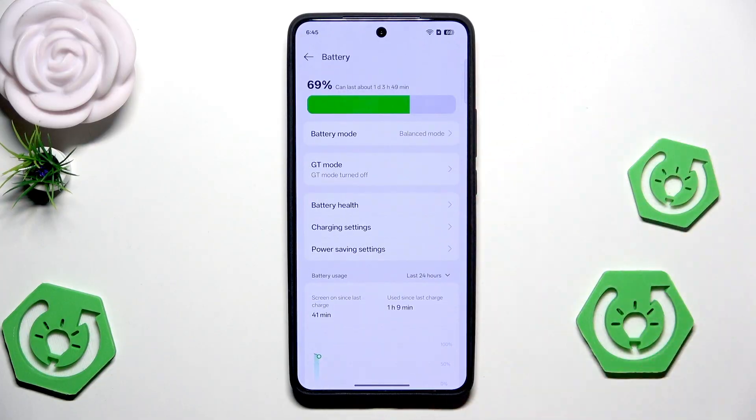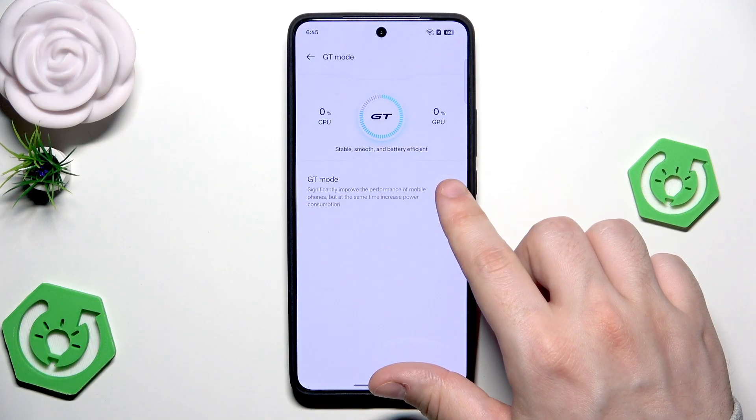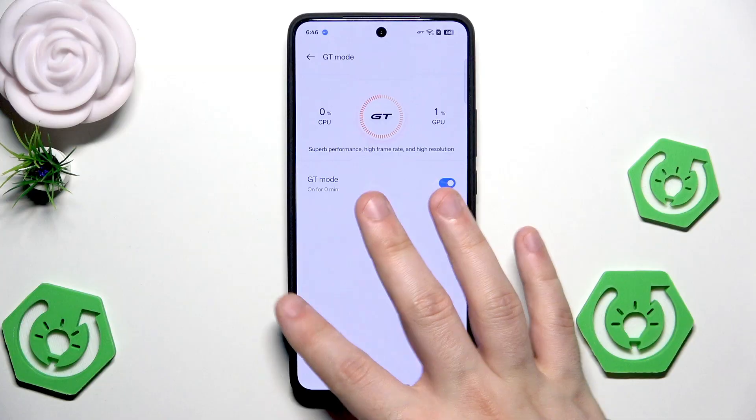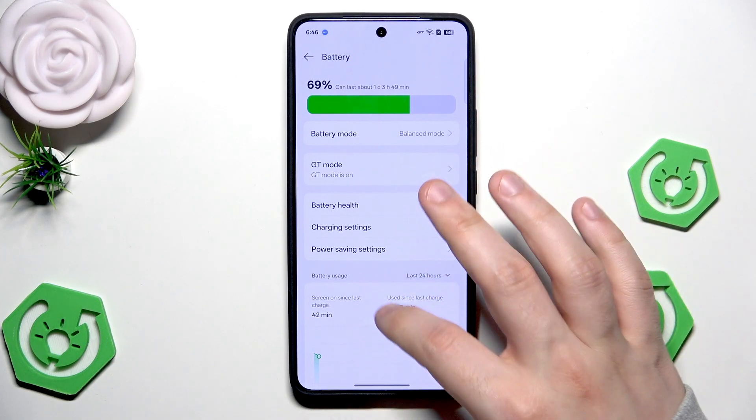Now let's go back into the battery once again and in here we have the GT mode. It is a really big boost to the performance of our device, so we can enable it right in here. We also get a cool animation — now we have the super performance, high frame rate, and high resolution. But keep in mind that the power consumption of your battery will increase and your phone might get heated up a little bit more than normally, so use that mode with caution.